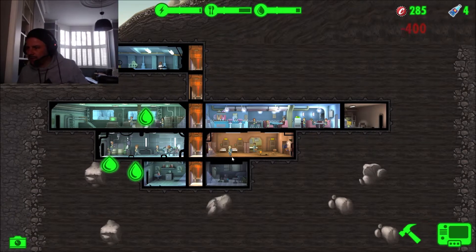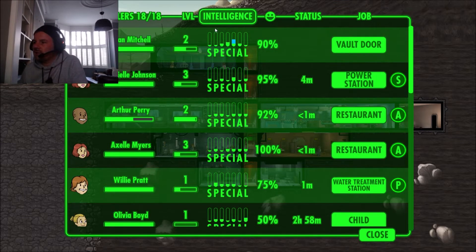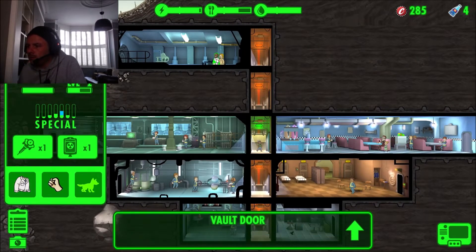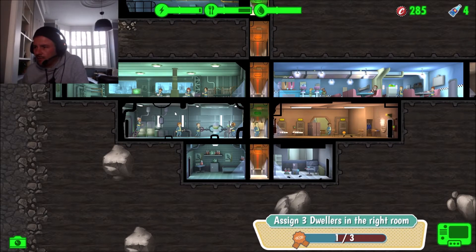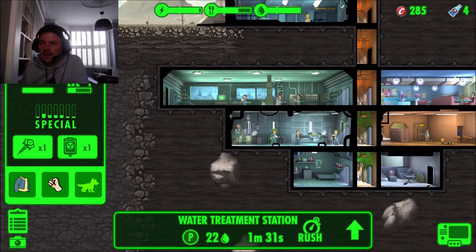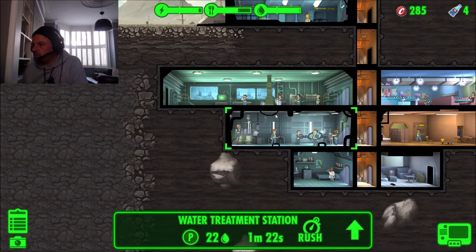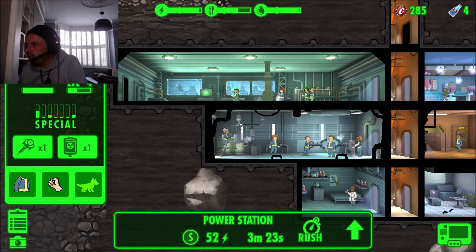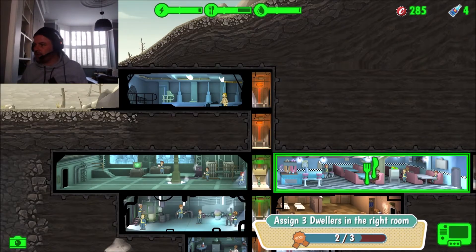We're building a science lab for radroach deterrents and collecting water. We need to find people with high Intelligence (I) stat. Someone called 'One' at the vault door has good intelligence, and Danielle is in the power station. One is going to be making stim packs at a level of five - that's assigning the right dweller to the right room. Danielle needs to go into the correct section, which she's now assigned to.